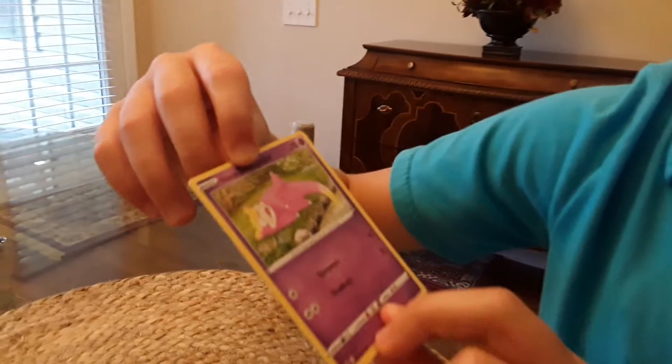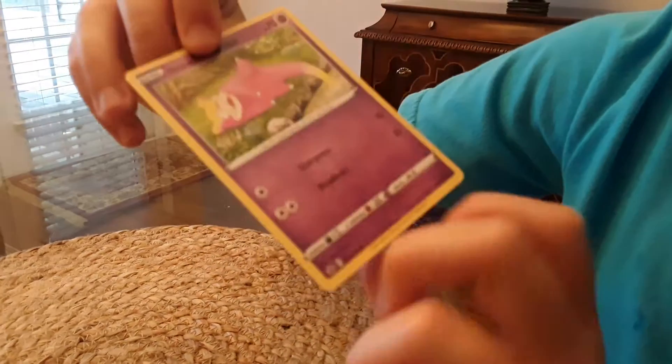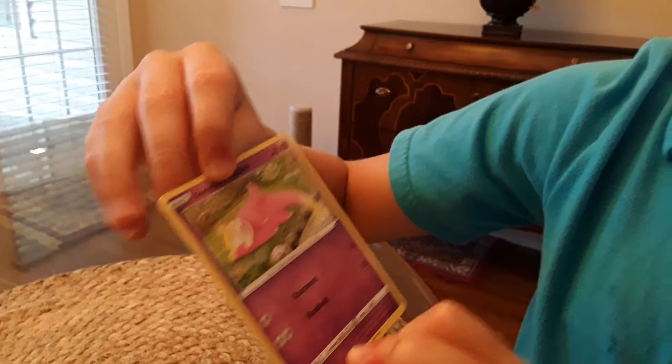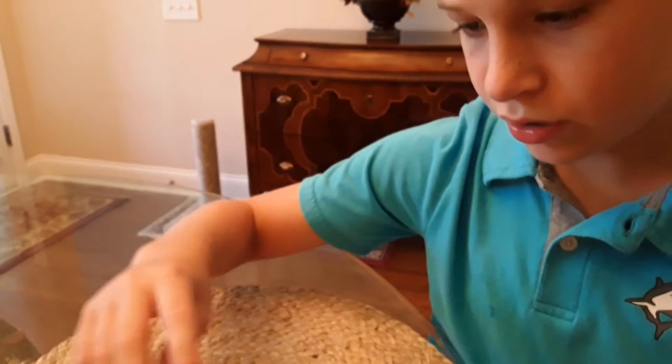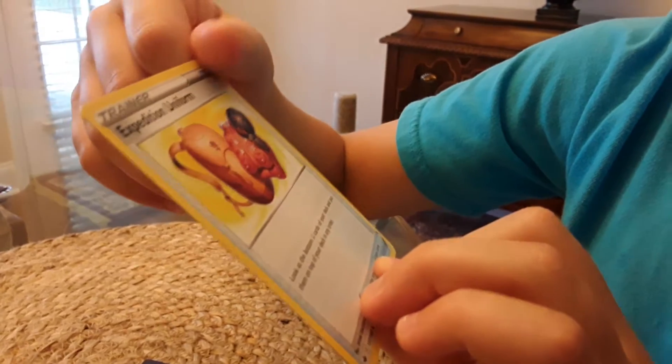Galarian Slowpoke — he's taking the perfect nap. He has 70 HP with an attack for 20 damage. Expedition Uniform is an item card.